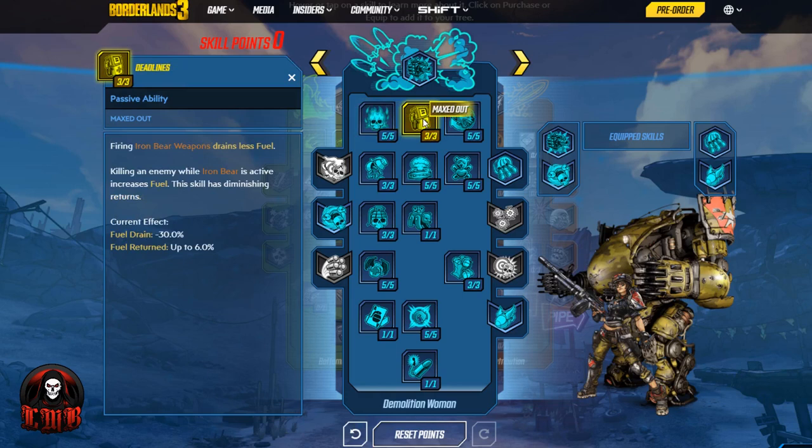One of the first perks for keeping Iron Bear out as long as possible is Deadlines. Firing Iron Bear's weapons drains less fuel, and killing an enemy while Iron Bear is active increases fuel. This skill has diminishing returns. Fuel for Iron Bear is essentially its cooldown timer — while Iron Bear is active, you use it until it runs out of fuel. So keeping that fuel drain as low as possible, as well as returning some of that fuel, is going to be huge.